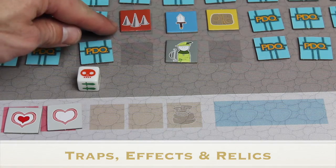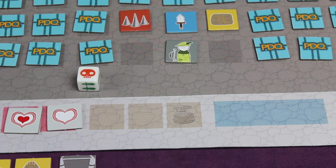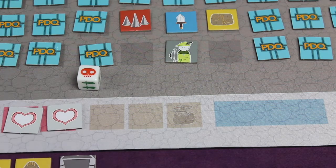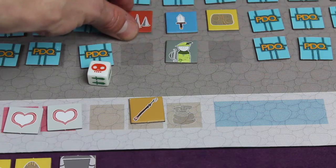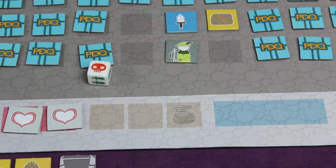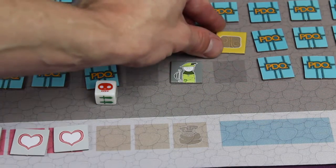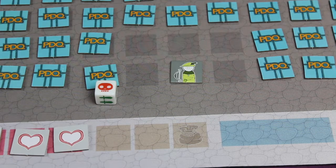After flipping those tiles we see a red spiked trap, a sword effect tile, and a relic. Remember, first you resolve traps and effects. The trap always gives you one damage and gets discarded — unless you have the multi-tool item, which lets you discard the trap without taking damage. The sword effect stays with you and gives you a plus one to your next dice roll. There's also a broken sword effect which is a minus one. The relic is not considered an item and doesn't count toward your two-item limit — place it in front of you. As a team you need three relics and then find the exit.